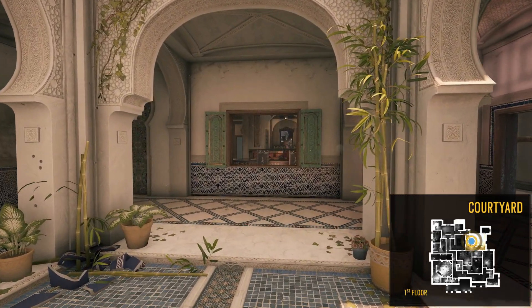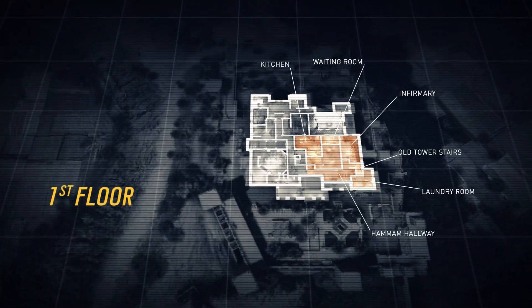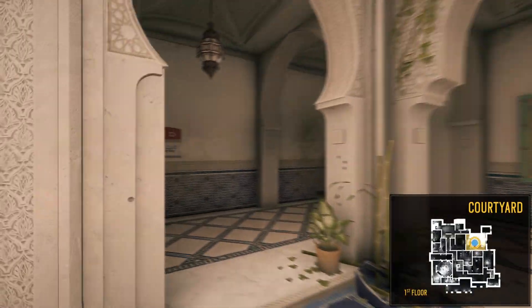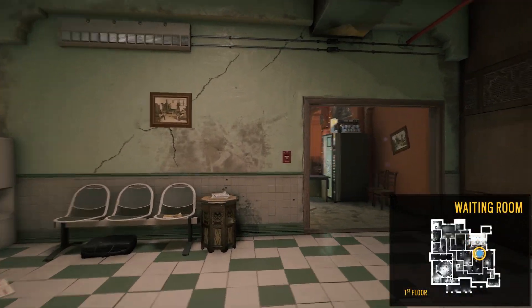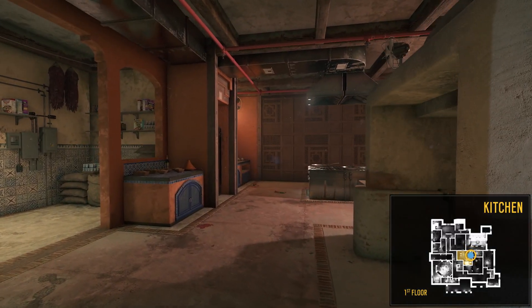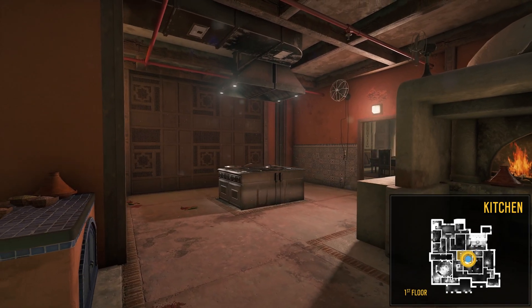Let's take one last look at the first floor blueprint. Time to check out the southeast side of the map. From the courtyard, we move south through the waiting room, then breach into the kitchen, which is an important room that may contain objectives. You'll want to note that the kitchen is designed with a destructible wall that leads out to the main hallway.